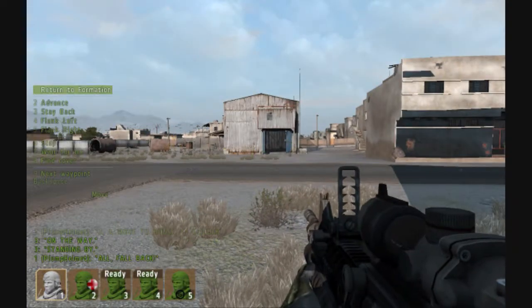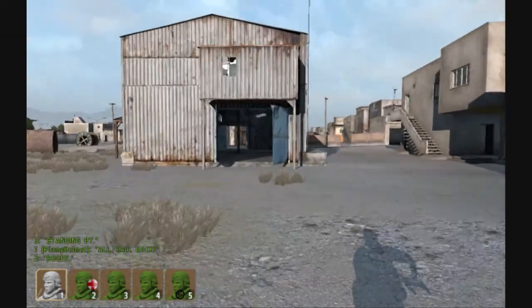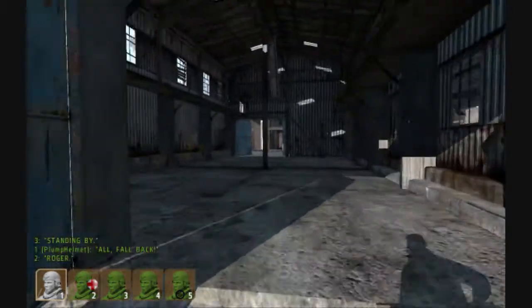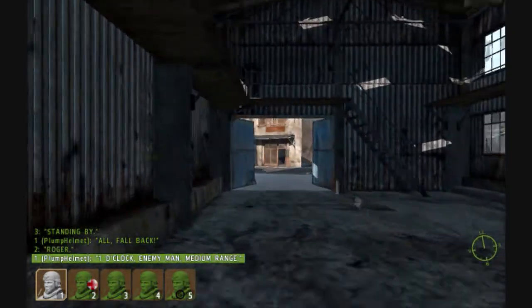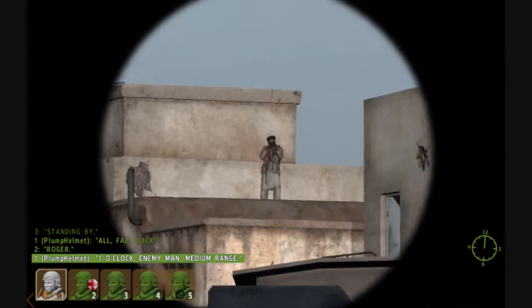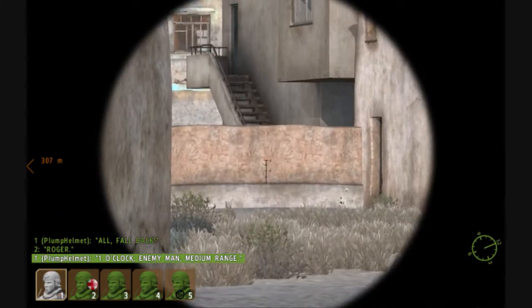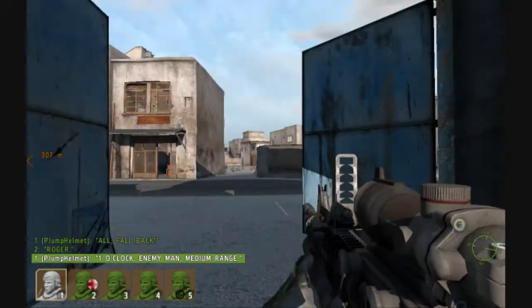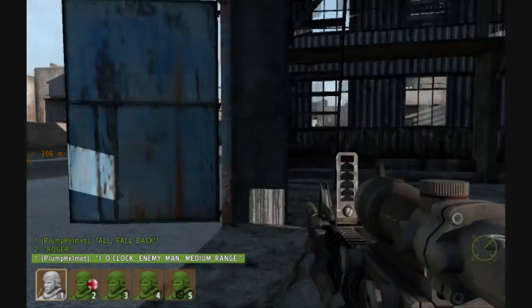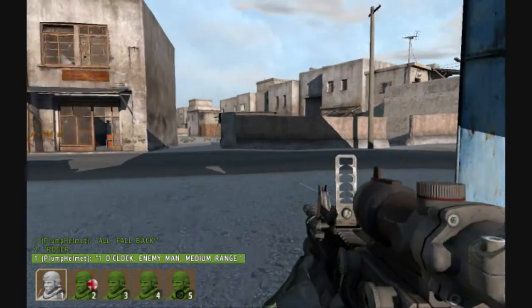Looks like they're moving up - fall back in. Cut through this building here and continue on this journey. One o'clock, enemy man, medium range. Let's see - got a guy on the roof. Still with me? I think they might be going around the outside of the building.